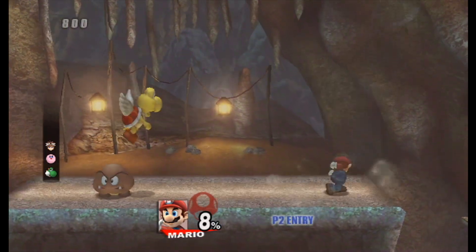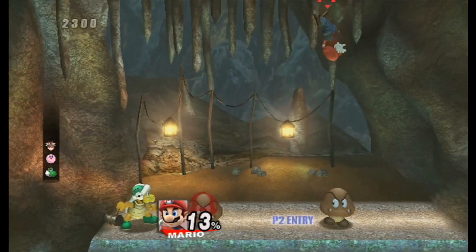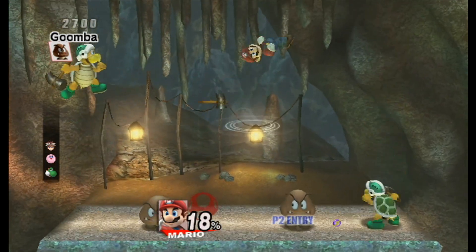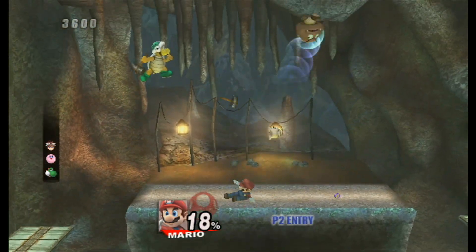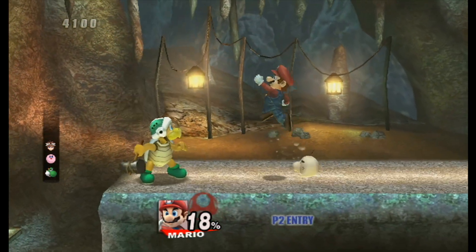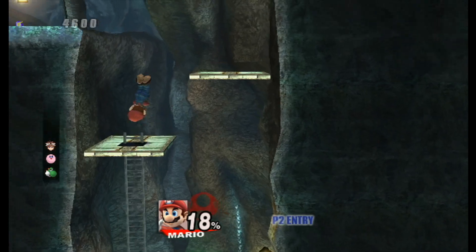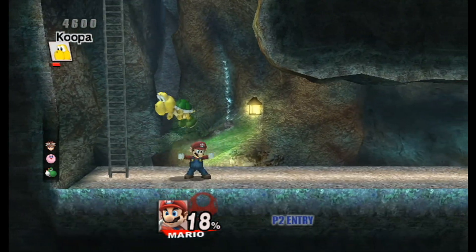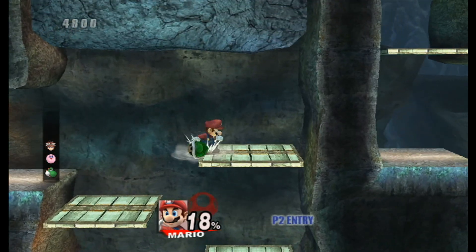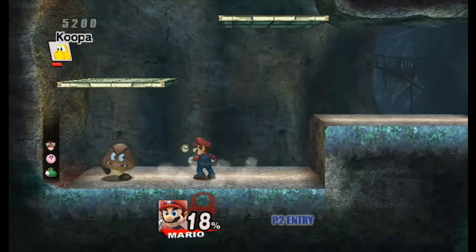It looks like during this run of the level, we're running into different enemies from the Mario franchise. We ran into these Mario enemies before — I believe it was in episode 3 and 4 of this playthrough. So it looks like we're running into them once again. And thank goodness we're playing as Mario right here, because these enemies are kind of from Mario's universe, so it's actually kind of neat.